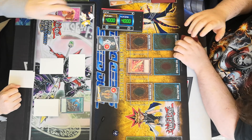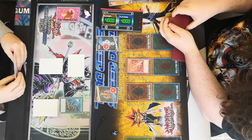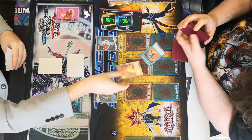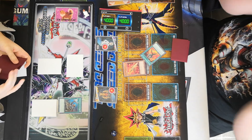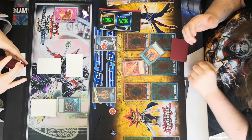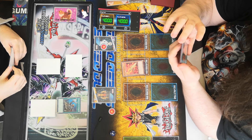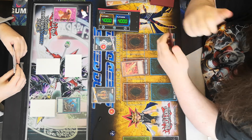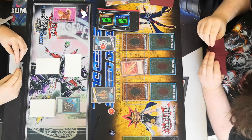There we go — effect: Blaze Accelerator, when summoned, add Blaze Accelerator from the graveyard to hand. So he only plays at least one. Just summon Blaze Accelerator and pass.